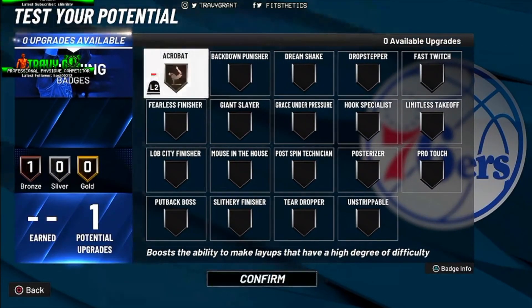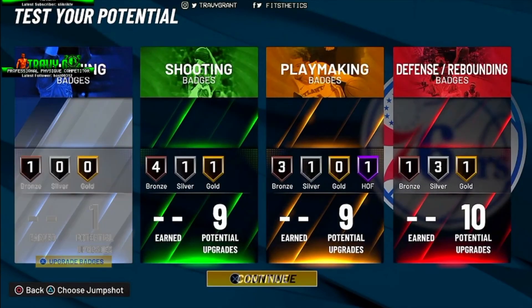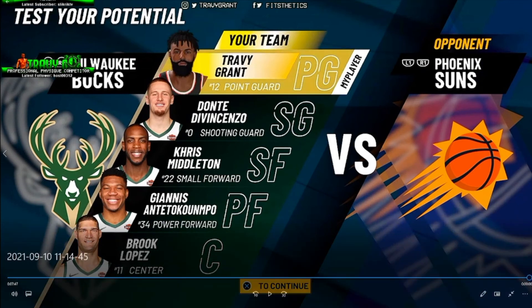For finishing, since you only get one badge you want to make it count. I went with Fearless Finisher so I'll be able to make contested layups, dunks, and all that as best I could. And that's the build right there.